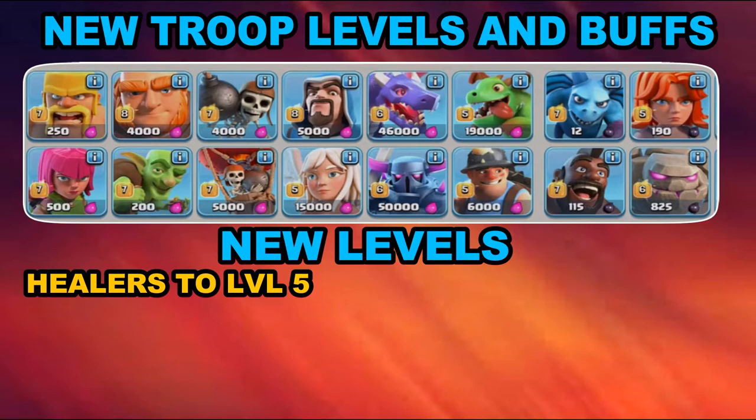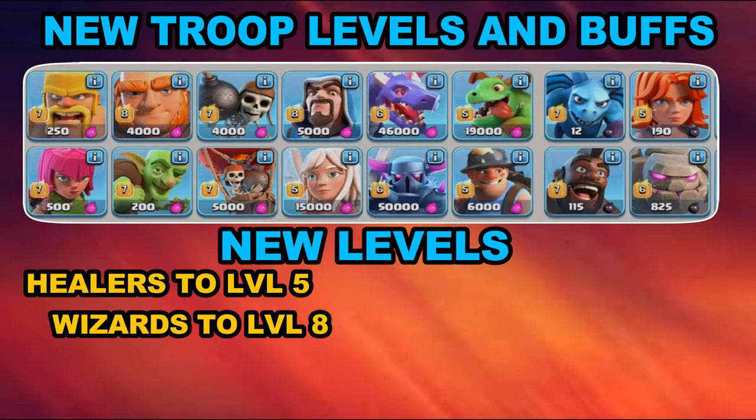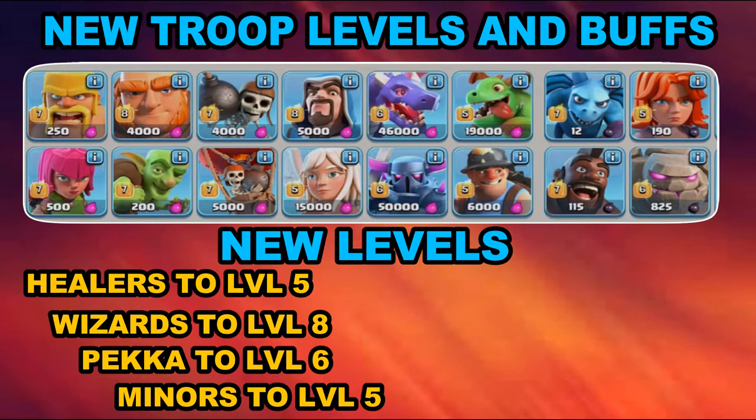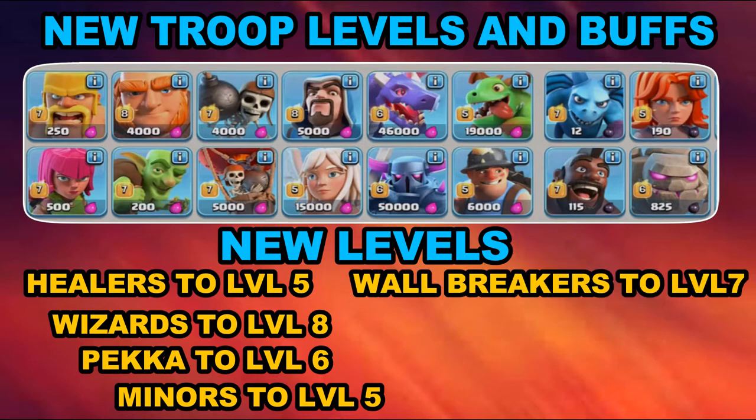New troop levels: Healers go to level 5, which means the queen walk, witch walk, and bowler walks are going to be even more effective. Wizards go to level 8 with new graphics. PEKKA goes to level 6 — PEKKA walks are starting to really come into play. Miners not only get a buff at levels 3 and 4 but also get level 5 available for Town Hall 11. Wall Breakers go to level 7.